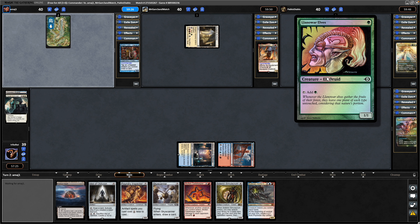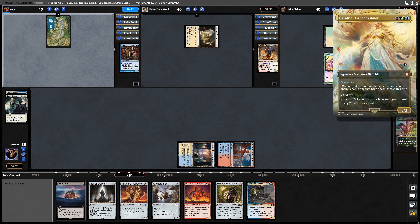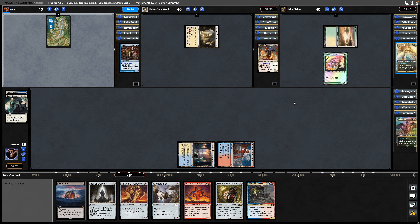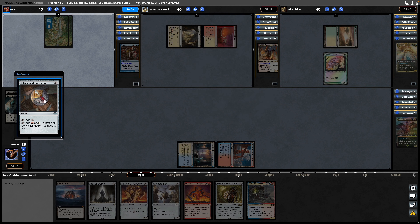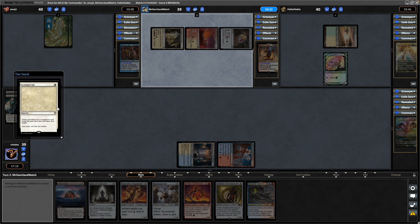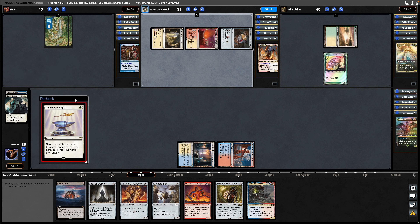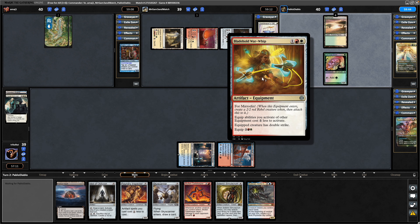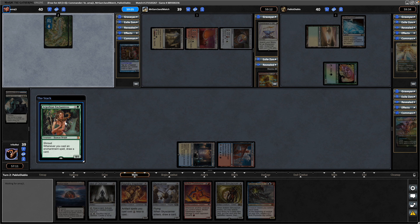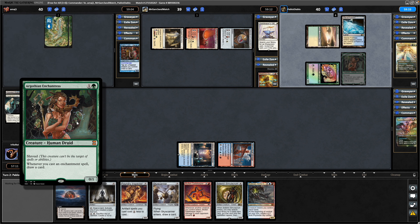A Llanowar Elves for the Galadriel player — might be Elf Tribal, could be a number of different decks, too early to tell. Nahiri played Axe Guard at Armoury as well, a really good land. Talisman of Conviction for the Boros player, straight into Steel Shaper's Gift — revealing a Living Weapon, Blade Hold War Whip, so that'll be a 2/2 with double strike when it enters. Our Algothian Enchantress — so not Elf Tribal then, an Enchantress list you have to assume.